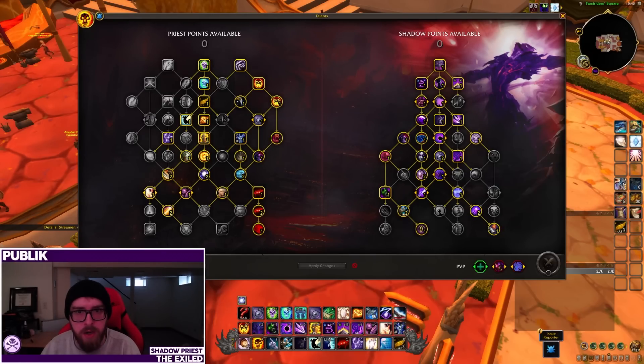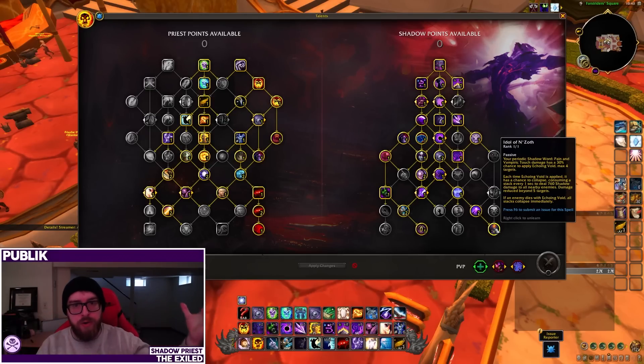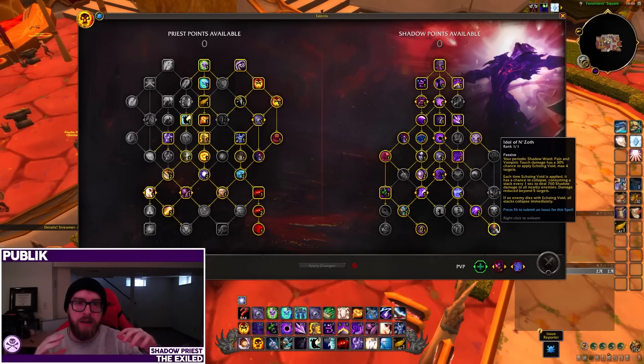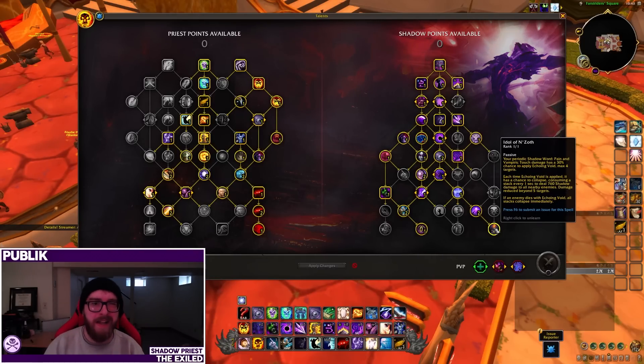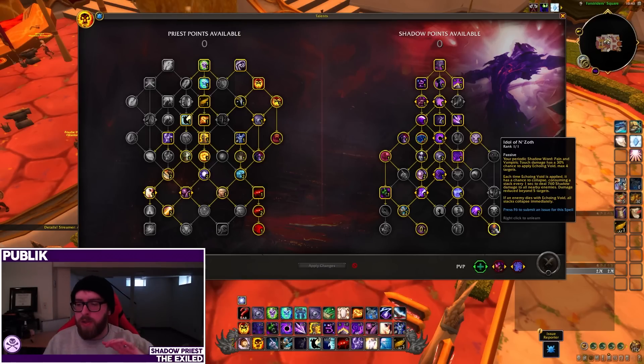Finally we have Idol of N'Zoth — this is the AoE idol. Basically you spread your dots, and each dot tick has a chance to apply an Echoing Void debuff to the target. Every one of those applications gives you a chance for that to collapse and deal AoE damage to surrounding targets. It's not uncapped AoE and you can only have four of those debuffs active at a time, but it gives us some passive AoE and cleave. It's targeted as the more Mythic+ focused idol.